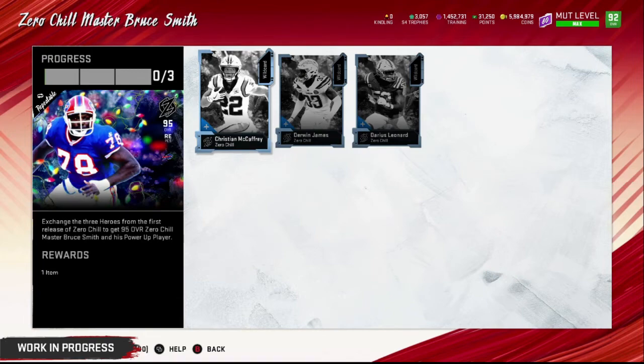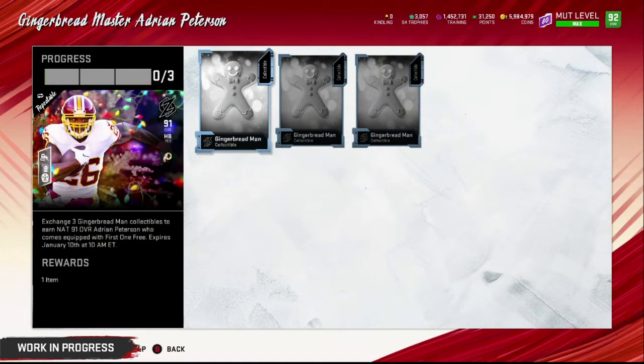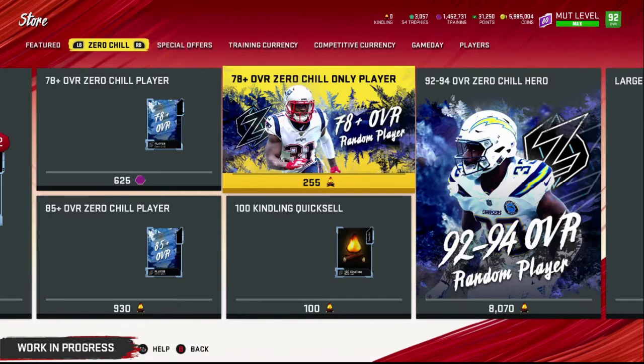The 91 overall Adrian Peterson will be one of the players you add to collectibles to obtain — he will be a NAT 91 who comes equipped with the 'first one free' ability. It expires January 10th at 10 a.m., so he'll come with some abilities already on him. I'll be doing a review on him, as well as McCaffrey, Cooper, and all the other players — subscribe for more. Amari Cooper is also here, which is great for me because I have a Raiders theme team — as you may have seen — and Ted Hendrix is in there as well.